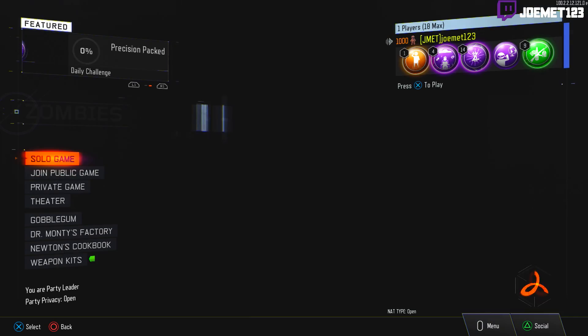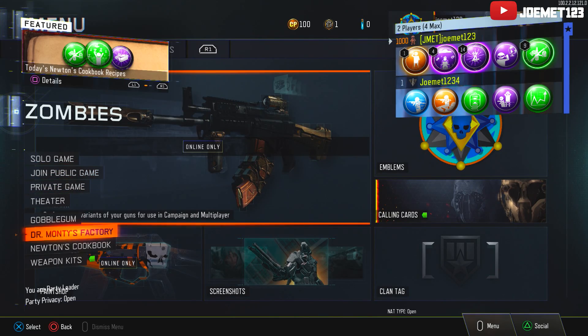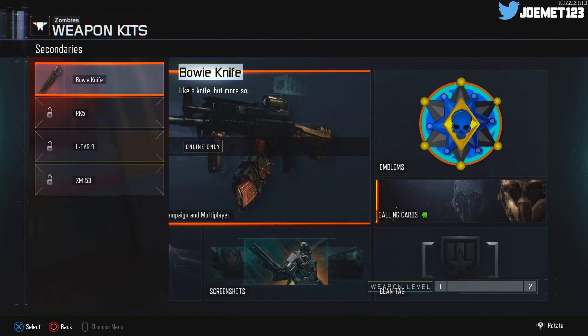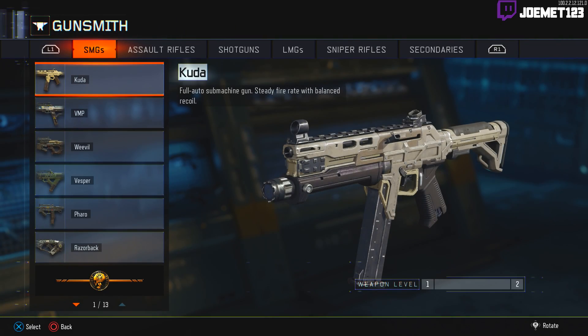Moving forward, proceed to go into zombies with controller number one. Yes, the screen is bugged out right now — that's the point, just ignore it and deal with it for now. Once in zombies, pick up the second controller and press X to connect it to the game as a secondary player.